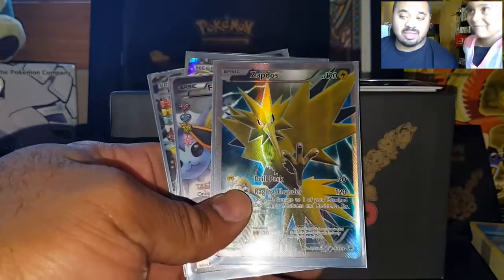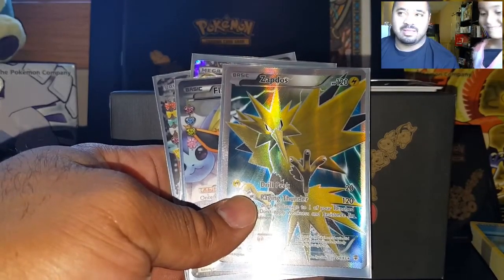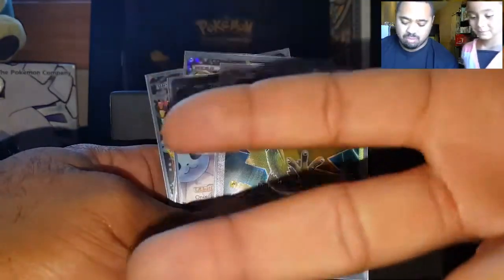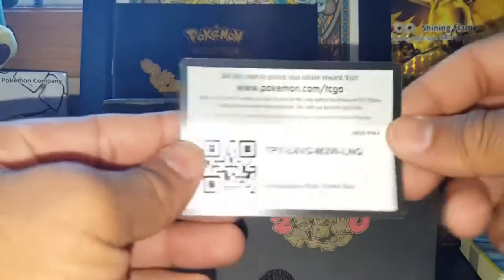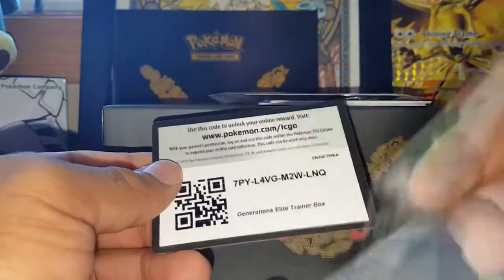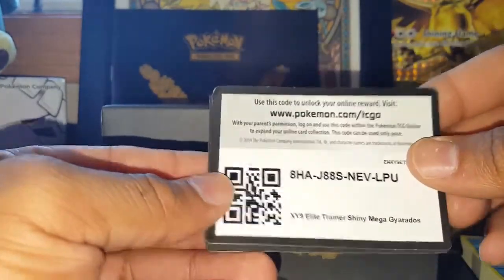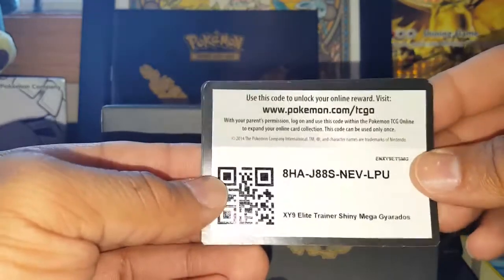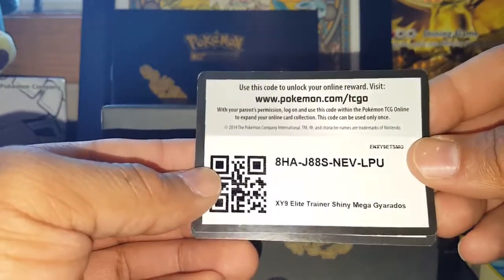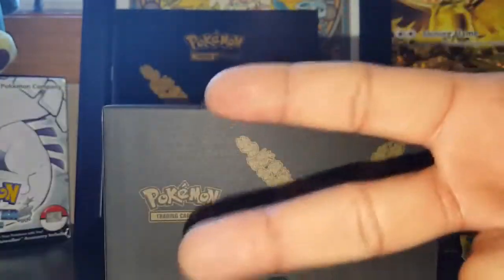Let us know what you guys think — comment below. Until next time, this is Dr. Smitty and Caitlin for PokéSmitty. Get your Pokemon on. Peace! Don't forget to use the Generations box code right there. And because we did get that Zapdos, there is the shiny trainer box from the other trainer box — enjoy these. Until next time, get your Pokemon on.